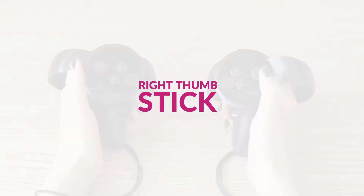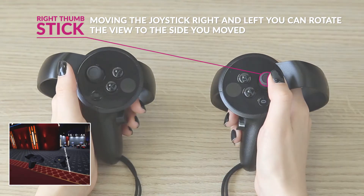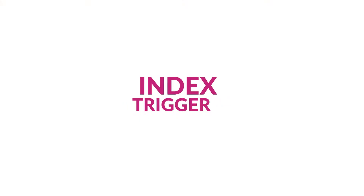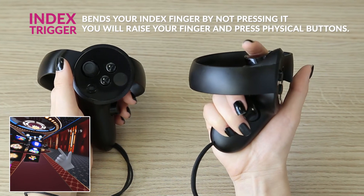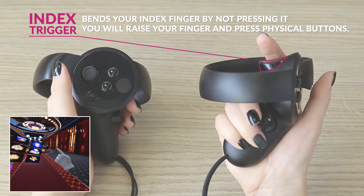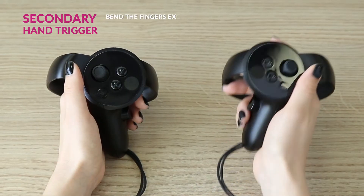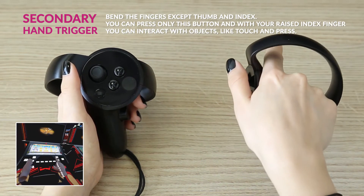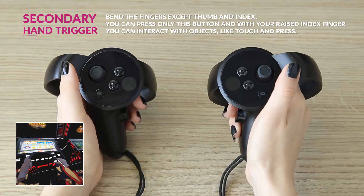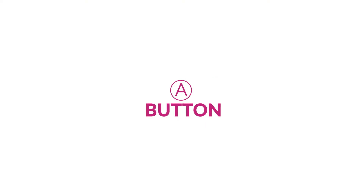Right thumb stick: moving the joystick right and left, you can rotate the view to the side. Move the index trigger — bend your index finger. By not pressing it, you will raise your finger and press physical buttons. Secondary hand trigger: bend the fingers except thumb and index. You can press only this button, and with your raised index finger you can interact with objects, like touch and press a button.